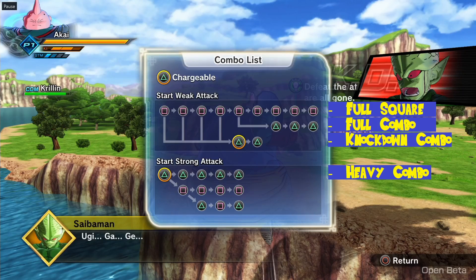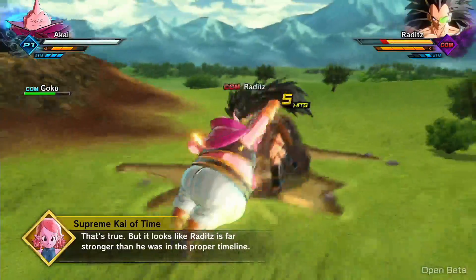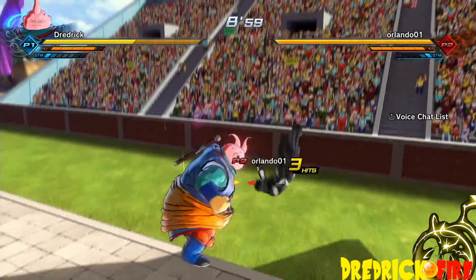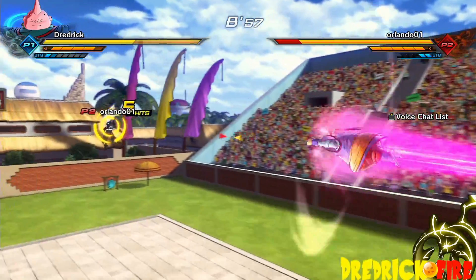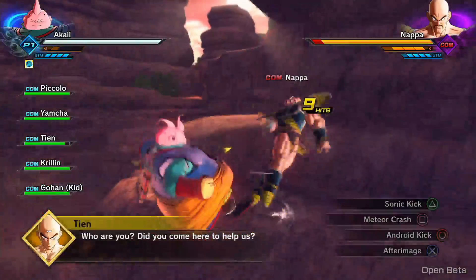Next is the Heavy Combo. The Heavy Combo consists of four heavy attacks that ends with a knockback on your opponent. The Heavy Combo is not generally very useful, however you can cancel out of it at any point in time by pushing square, which will move you back into the full combos.